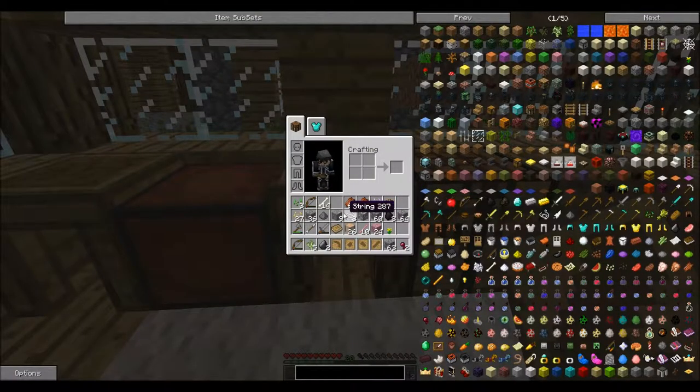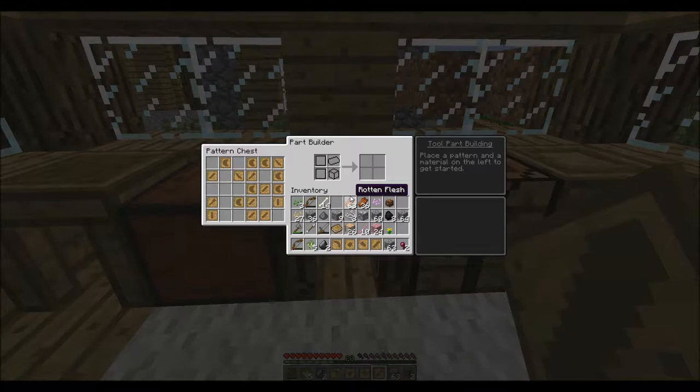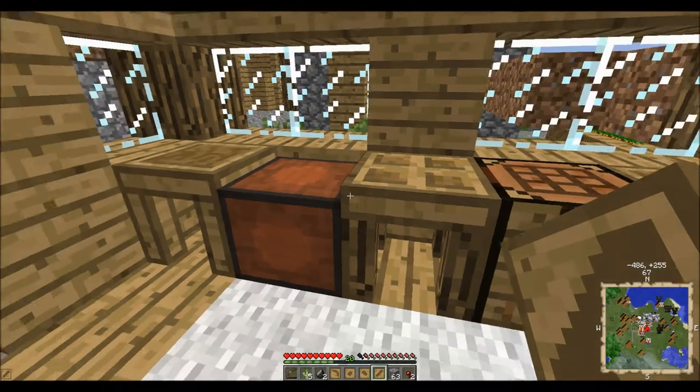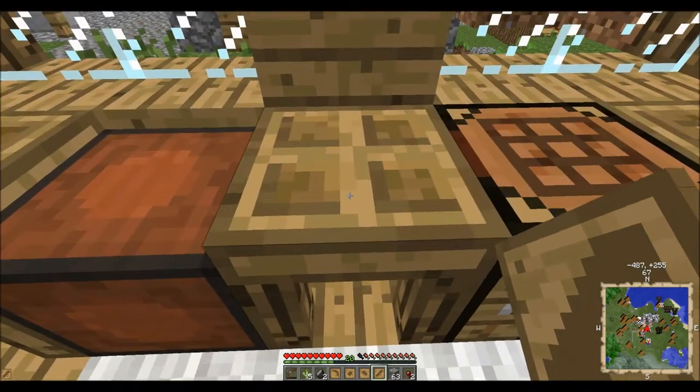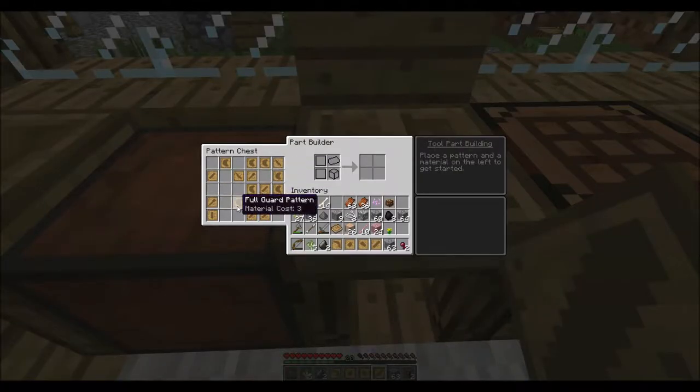I did go out and mine a little bit and got some cobblestone using a wood pickaxe — that took forever. Here's the cool part: if you put the crafting table beside the pattern chest, when you open it, it automatically opens up here. So we've got a knife — we don't really need two knives, we only need one. We have a tool rod, a chisel head, a full guard — that's for your swords. This guy made a lot of different full guards. They don't stack, so I'm just going to throw them out.